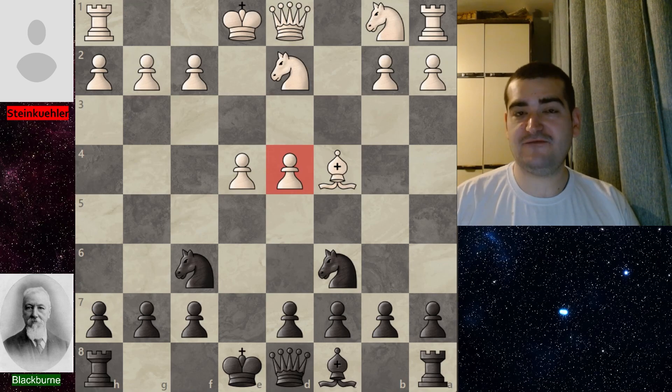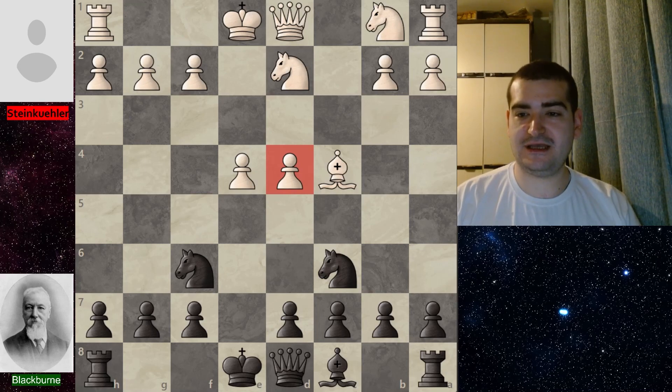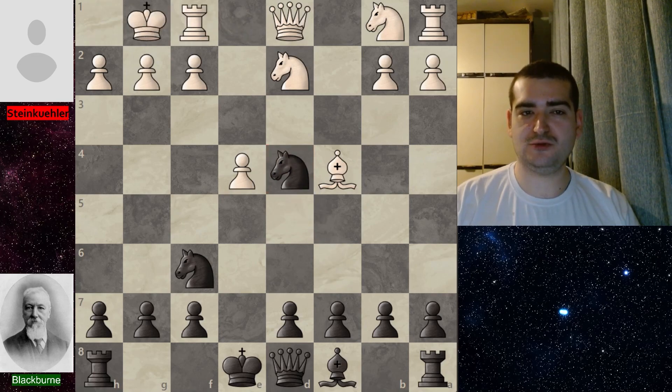We have to keep in mind that this was played in 1863 and much of chess opening theory wasn't so clear at the time. Blackburn also played many games blindfolded and simultaneous exhibitions — he was really good. After this mistake, black picks up the pawn, the game continued with castles for white, and d6 was played for black.